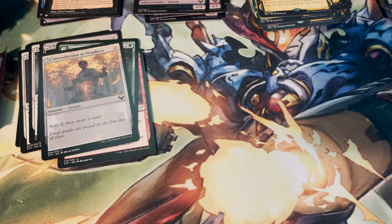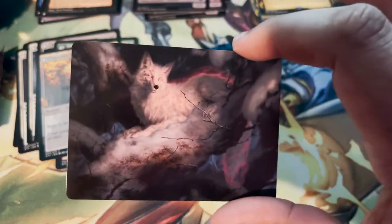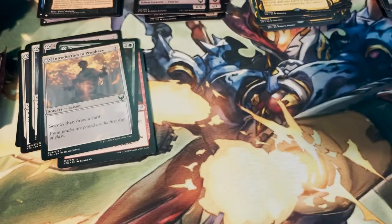I would love to get a Japanese Demonic Tutor, but if I remember correctly it's in the Collector's Packs and I am not buying Collector's Packs — I might just buy the single. Art card: Mila, Crafty Companion by Youngjae Choi.